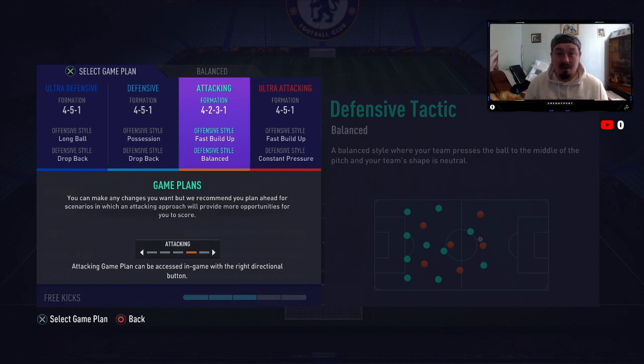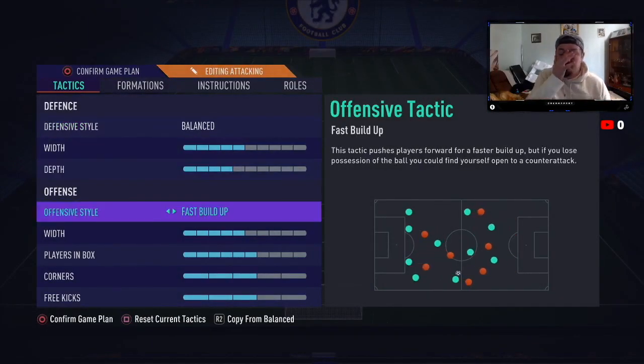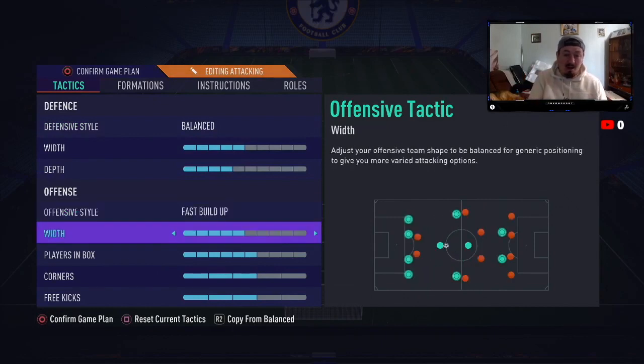I only have one formation and it's the 4-2-3-1. Last year I hated it, but this year it seems very good for counters. Counter-attacking is very OP, so I'd definitely suggest this formation if you're the type of person who likes to sit back, let them attack, read the play, and then play off that.